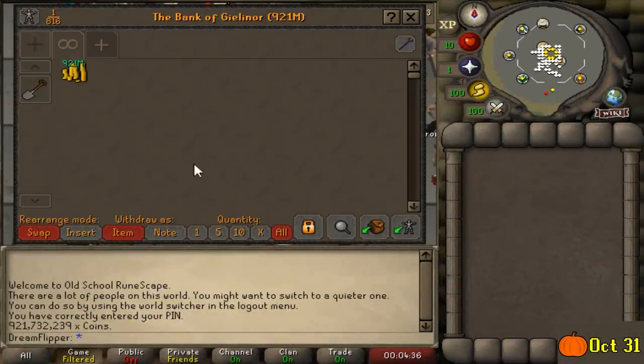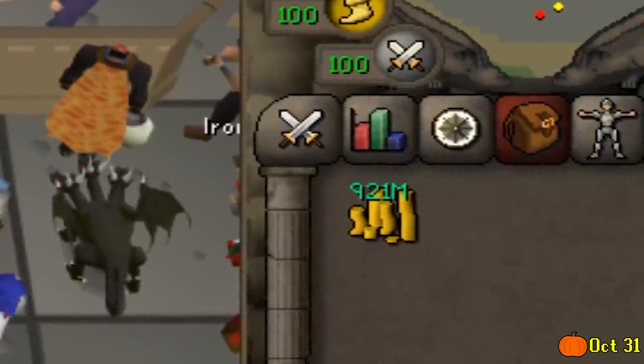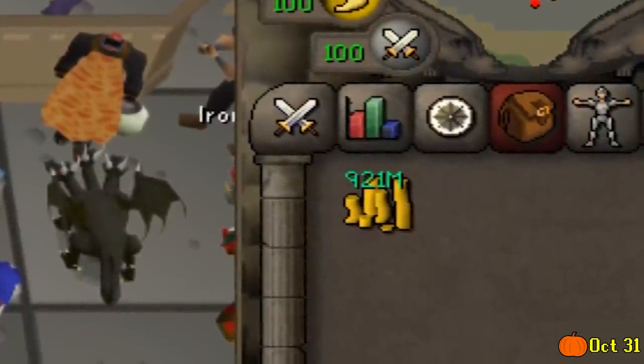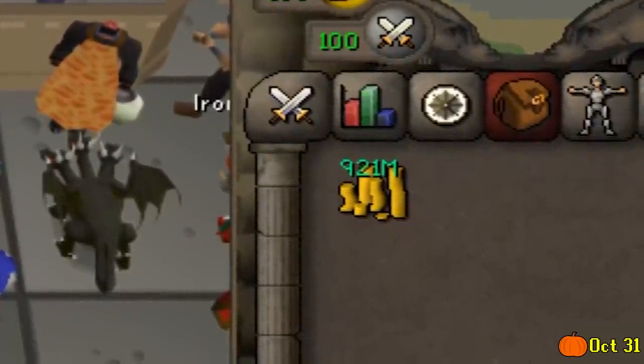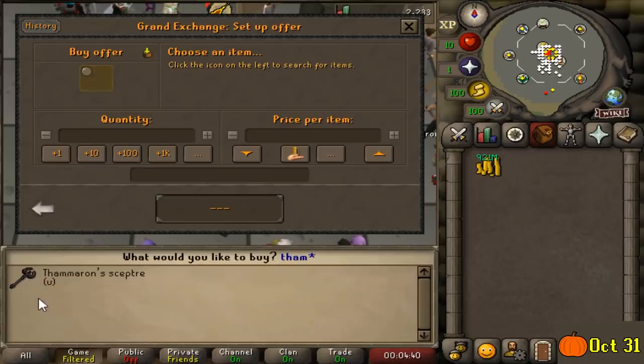We're currently at 921 mil and we're so tantalizingly close to our first bill cash stack. I'm going to do everything I can to try to hit that in November. I had a lot of positive feedback on the last episode and I really enjoyed making it — I really had fun making these investments. So that is the strategy we're going to take going forward.